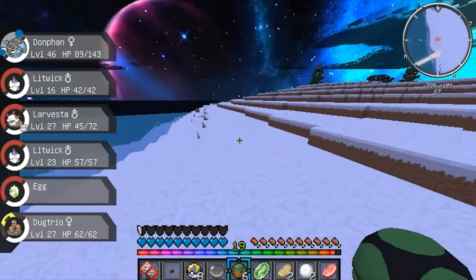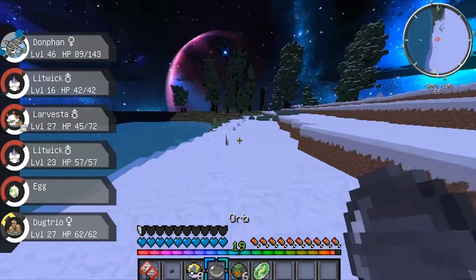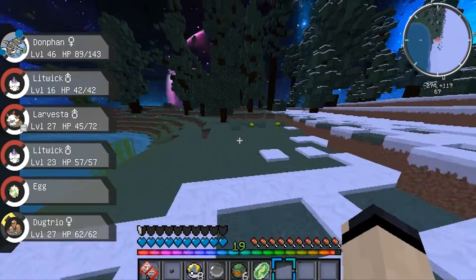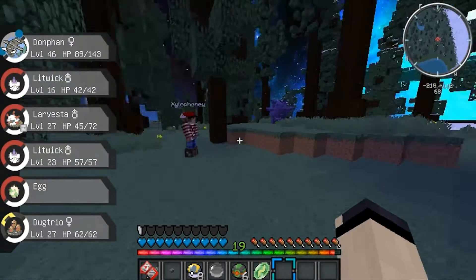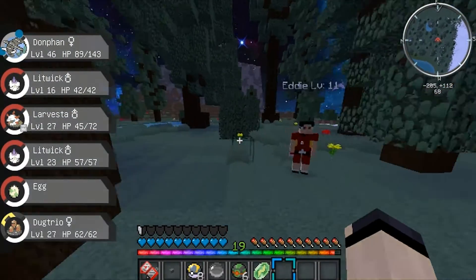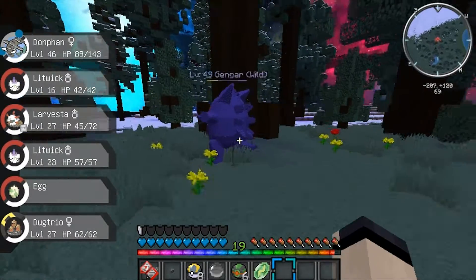It used growl and cut my attack — rock slide missed. I should be able to take him here though. Are there Murkrows? There might be — I only see the second evolution. Wait — I just found a wild Gengar in the taiga!